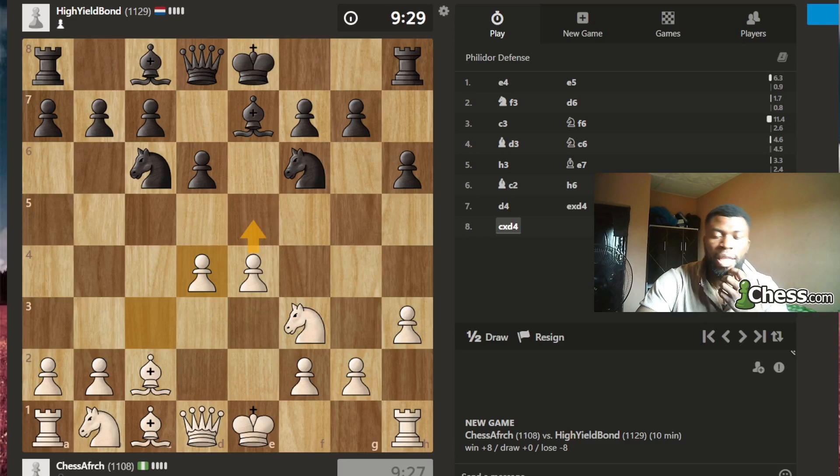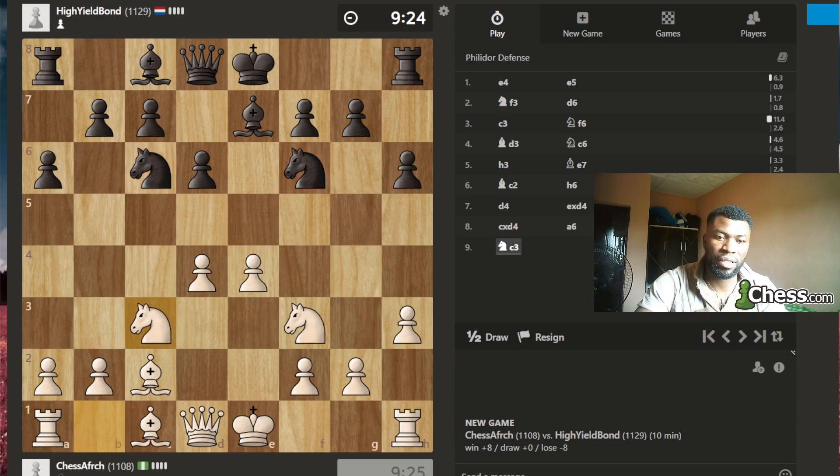I'm going to develop my knight — we have the four knights structure. My opponent has more pieces out, but I've got my bishop and everything ready.